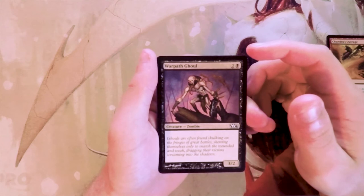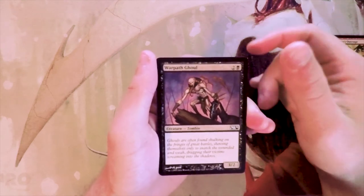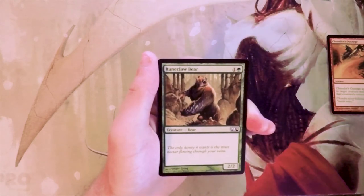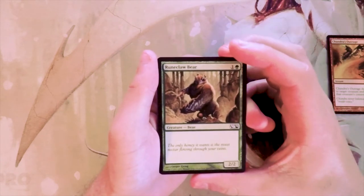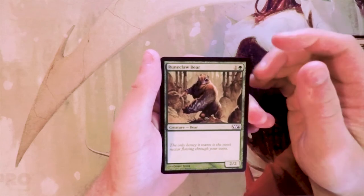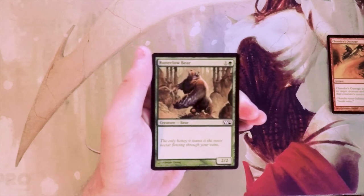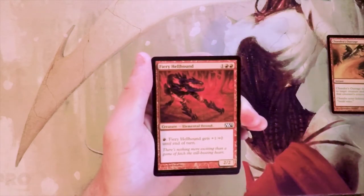Warpath Ghoul is boring in terms of a first pick, but if I was in black and needed a three-drop, this wouldn't be terrible. Runeclaw Bear is a 2/2 for two — a standard bear. Lots of standard cards in this core set. Not amazing, not great; you definitely don't want to necessarily play this, but if you had to, you'd be okay with it.